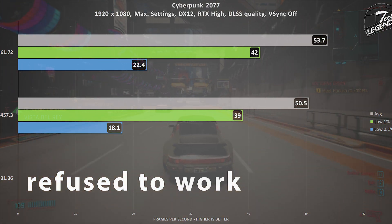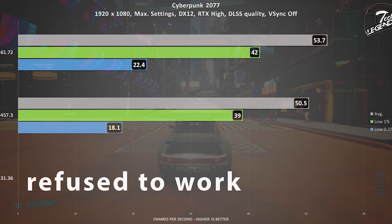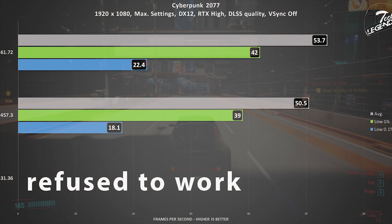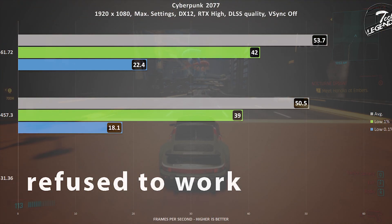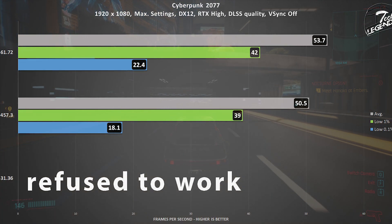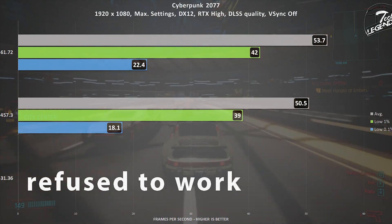We still have two drivers to compare: the 457.30 released on November 9th, 2020, and the 461.72 released on February 25th, 2021. As you can see, the game on average gained 3 frames per second both in the average framerate and also in the low 1%, which is not bad at all for just a driver update. Unfortunately, this does not change my view of the game, no matter the improvement brought by the drivers alone.